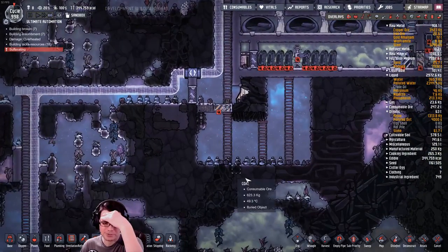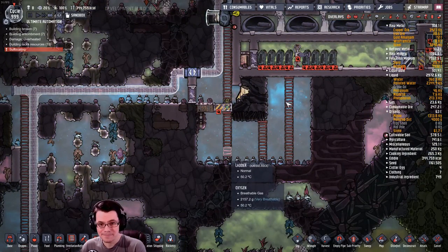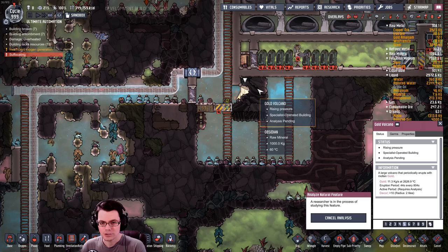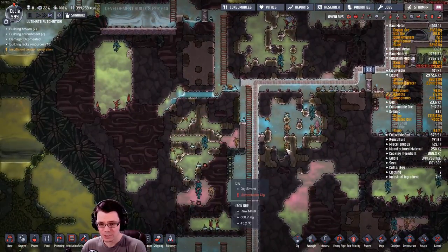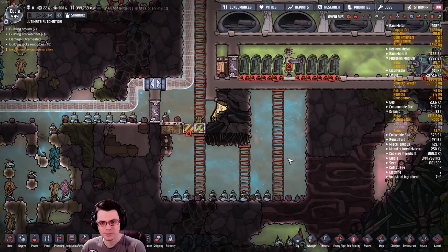Here's another thing that I was doing — there's a lot going on here. I was digging out the area around the gold volcano so that I can cool this down while gold is coming out of it and get some of the resources it gives me. The thing is, I have a fair bit of gold and magma around so it's not hugely valuable to me right now, but it is something I want to do.